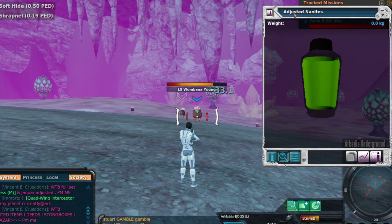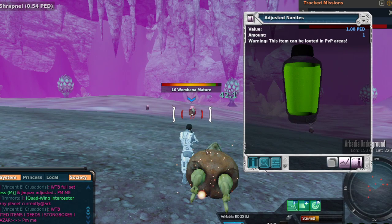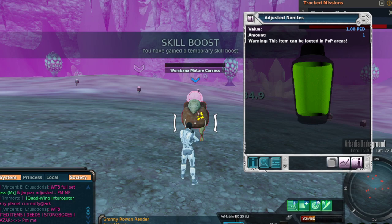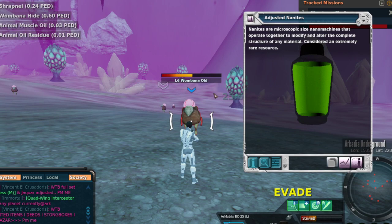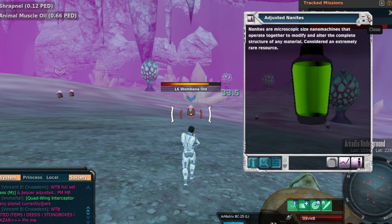Here it is in all of its splendor — the Adjusted Nanite. Notice that under the main tab it says Warning: this item can be looted in PvP areas, meaning if you take this through PvP space and get shot down, it could be looted from you. Check out the markup — roughly 15,000 to 16,000%, so you're looking at about 150 to 160 ped per nanite. Nanites are microscopic-sized nanomachines that operate together to modify and alter the complete structure of any material — considered an extremely rare resource.